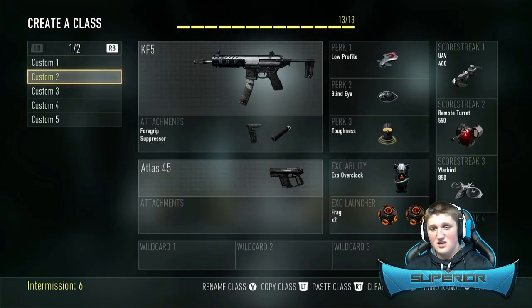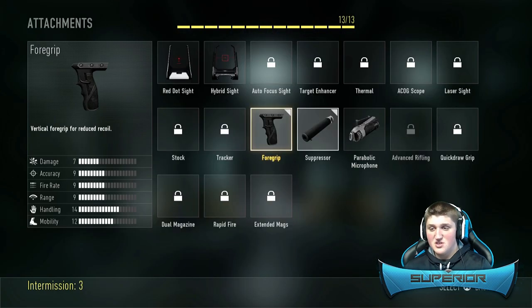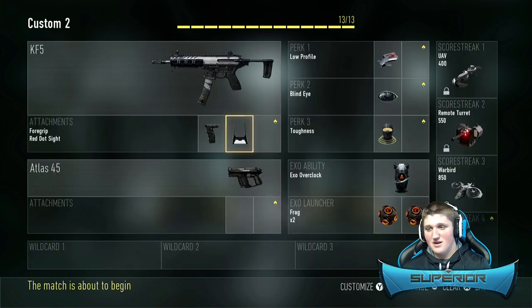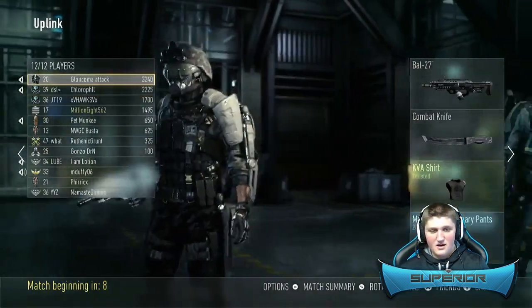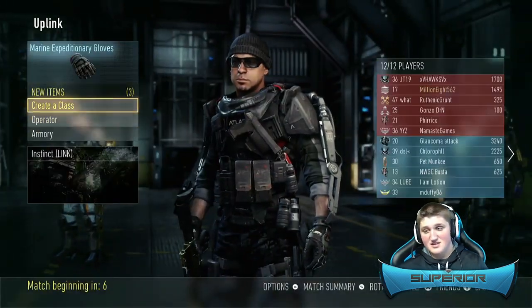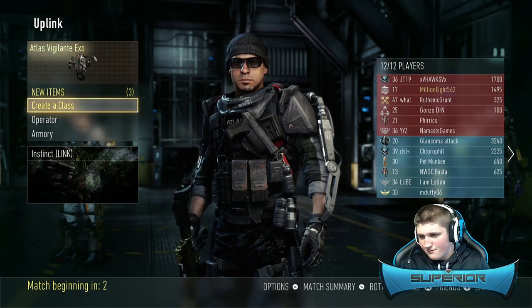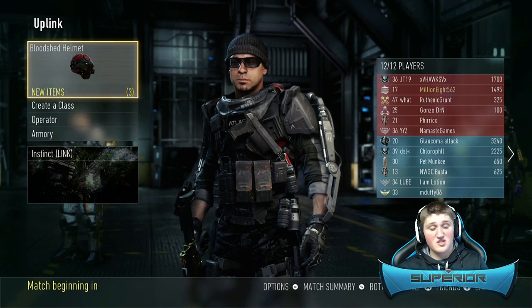Here's the class I'm using — it's the KF5. Now, some machine guns in this game do suck. I'll take the suppressor off and put on the red dot sight. Some machine guns in this game are pretty bad, and it's gonna be interesting to see how this works out. We're playing against a four-man party from what I saw last game, so it's gonna be pretty interesting — we lost like 20 to 0 last game.